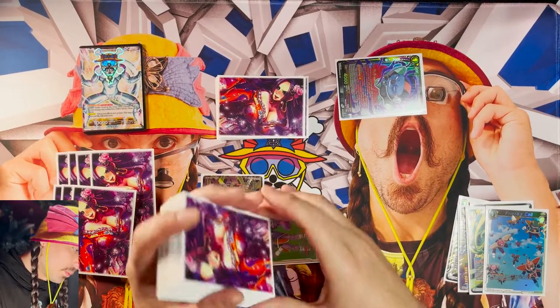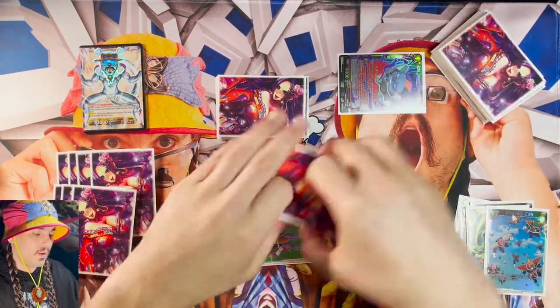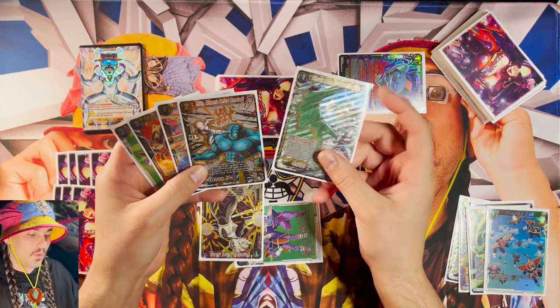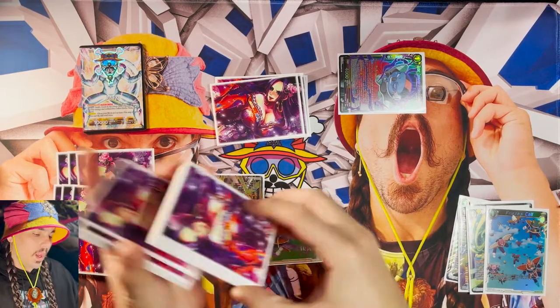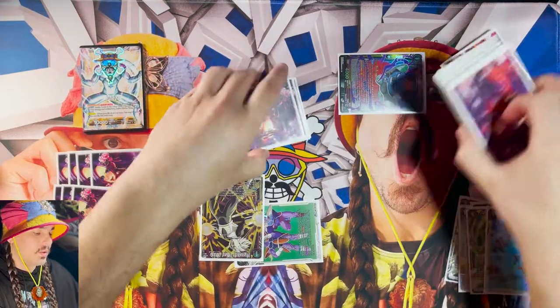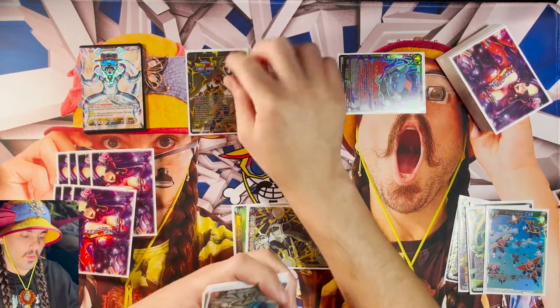And he grabs a Frieza's army with an energy cost of three or less. So let's search our top five here. One, two, three, four, five. And we can grab a Ginyu, Former Galactic Elite, which is great because that'll help us set up for the next turn. And then we will pass turn. And when we pass turn, it's likely that our opponent is going to swing into our leader. So when they swing into our leader, we can attack with the Robotic Riposte.